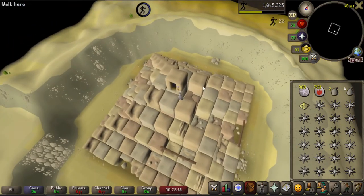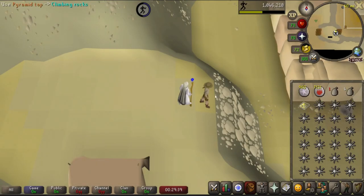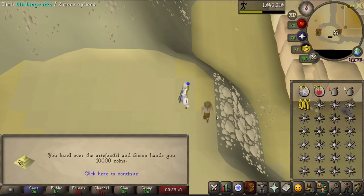Experience gained for completing this course is based on your Agility level. Pyramid Tops can be traded in with Simon Templeton for 10,000 coins. To do this, simply speak with Simon or use a Pyramid Top on him.